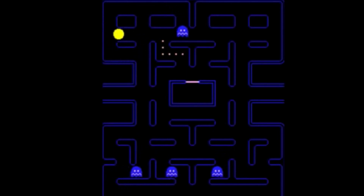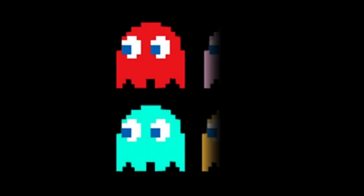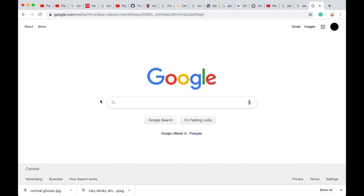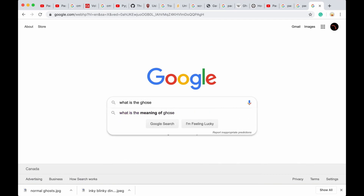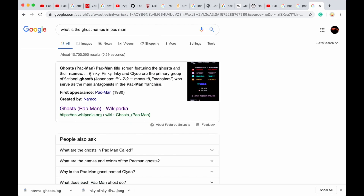Okay, so we have four ghosts in Pac-Man. You might know their names — they're Blinky, Pinky, Inky, and... okay, I have to look up the name of the last one. So the four ghosts in Pac-Man are Blinky, Pinky, Inky, and Clyde. That's what it was — Clyde.